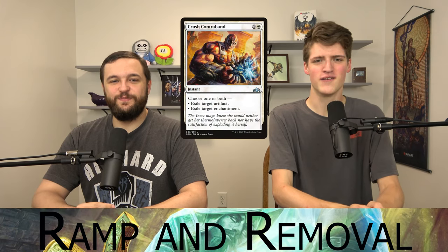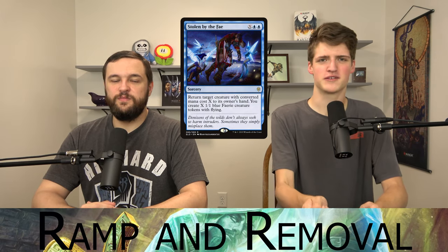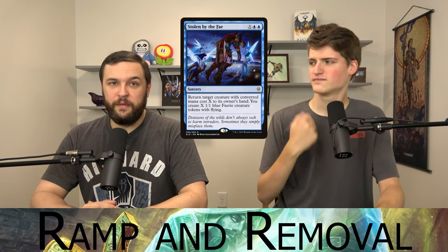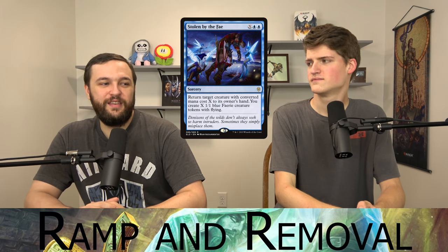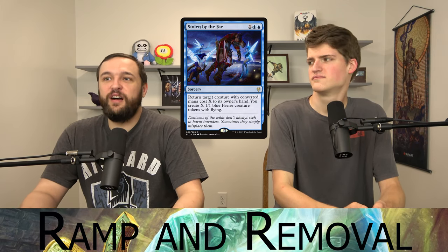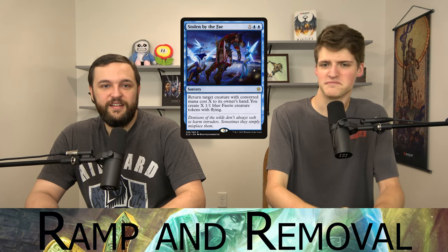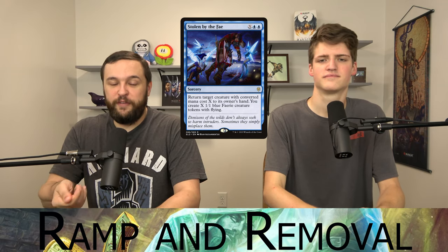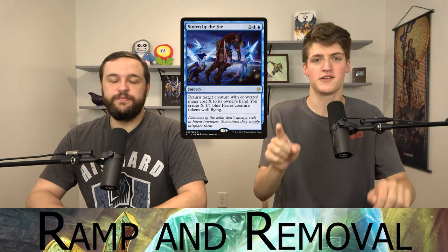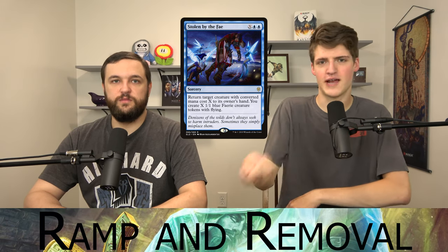Crush Contraband is three and a white — exile an artifact and/or an enchantment. Stolen by the Fae is X blue-blue: bounce a creature with mana cost X and you make X Faeries with flying. If you bounce a four-drop this costs six mana and you get four flyers. Imagine having Wind Reader Sphinx and you Stolen by the Fae, then next turn play the Sphinx and attack with seven guys drawing seven cards.